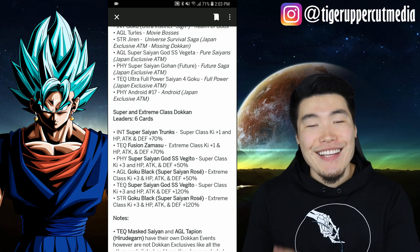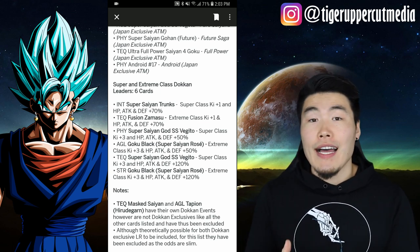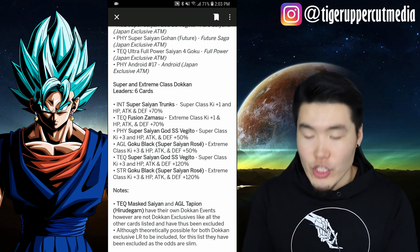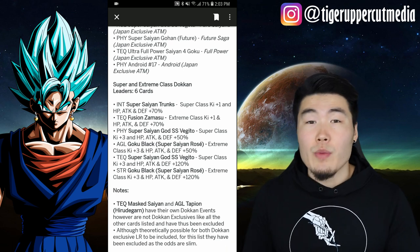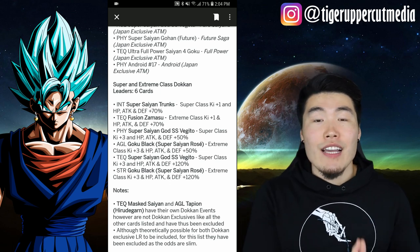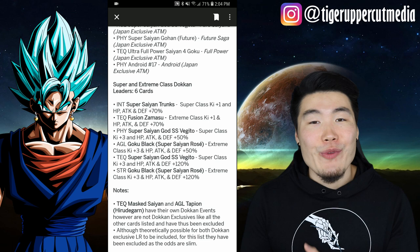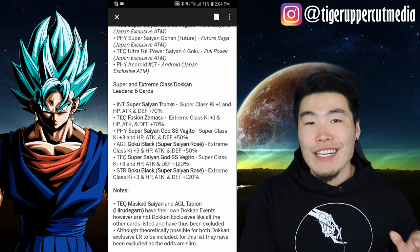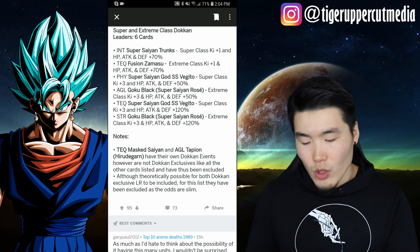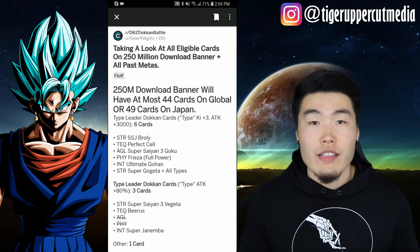Last but not least, we have the Super and Extreme Class Leader units, and they include things like AGL Goku Black, PHY Vegito Blue, TEQ Fusion Zamasu, and INT Super Saiyan Trunks. And hopefully for this year's banner, they bring STR Rosé and TEQ Vegito Blue. I've been talking about this in a couple of videos now — I really hope they bring them into this banner because I need that STR Rosé real bad. I spent over 1,000 stones trying to pull for him the first time he came to Global and didn't get him, so this is another chance for me to pull him. He also talks about how TEQ Masked Saiyan and AGL Tapion have their own Dokkan events, but they are not Dokkan exclusives like all the other cards listed here, so they weren't mentioned.